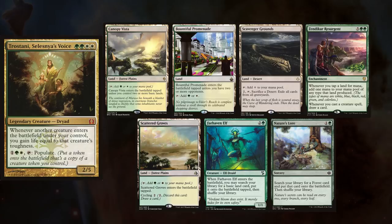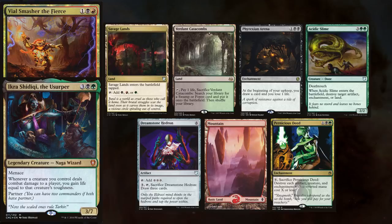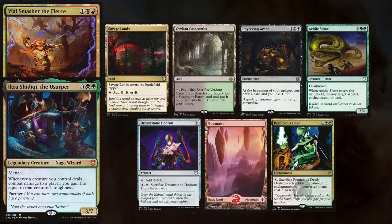Jon is keeping Savage Lands, Verdant Catacomb, Phyrexian Arena, Acidic Slime, Dreamstone Hedron, Mountain, and Pernicious Deeds. Rhyne, who's a long-time viewer, has kindly come out and joined us, playing his Lord Windgrace deck.